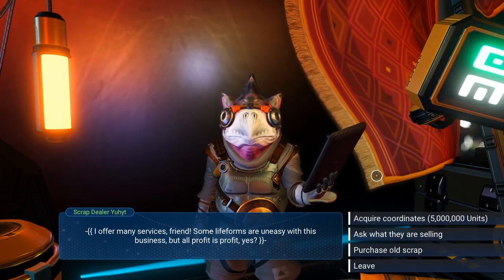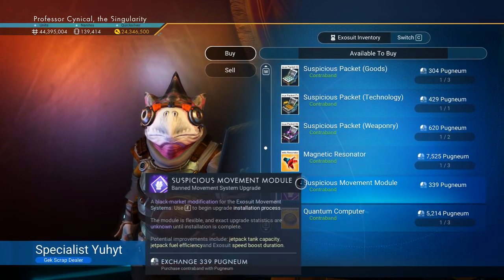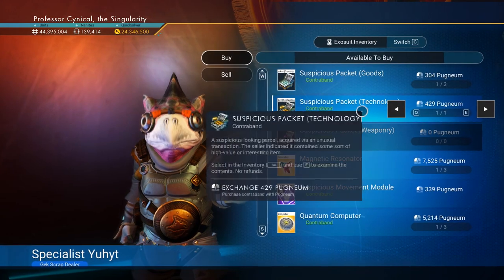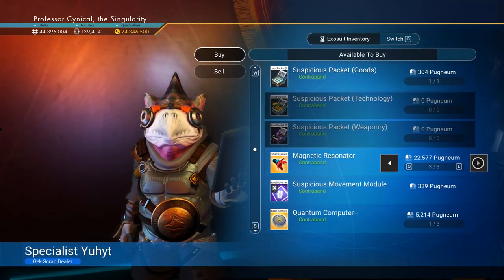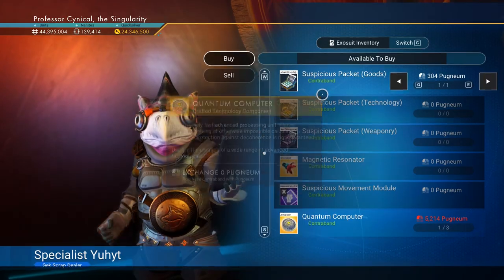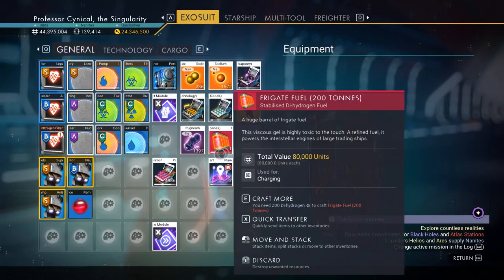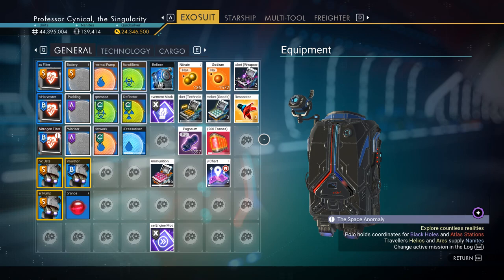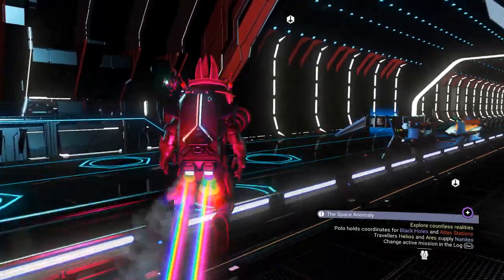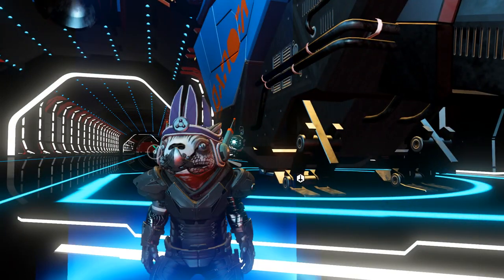Here we go — that's all of my hard work, and it literally only took me about five minutes. We're going to go purchase some of this stuff. Look at all these different things — goods, technology, weaponry. Each and every space station you go to will have different contraband, so I'm going to buy absolutely everything this one has just for today's video.